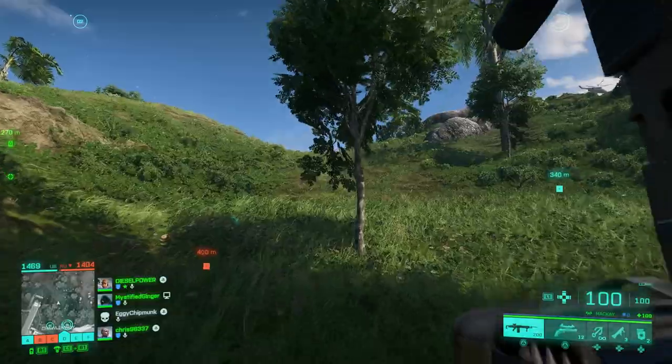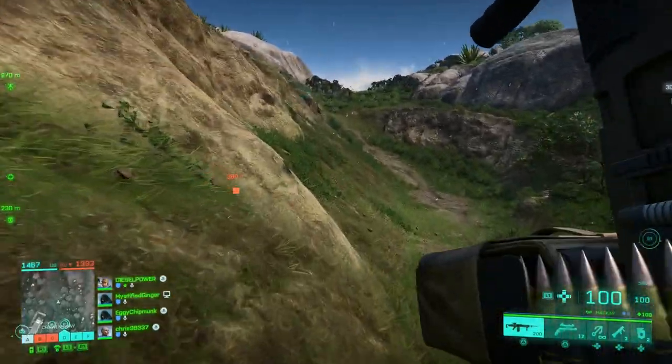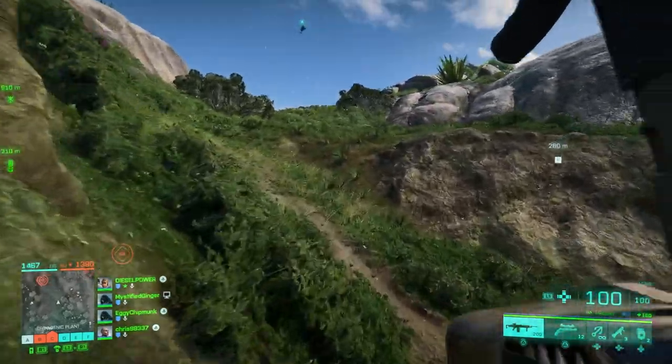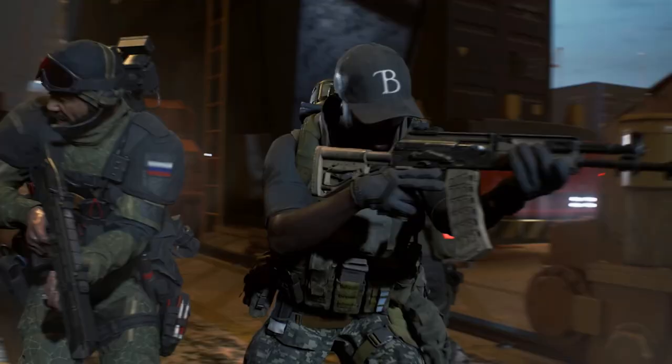Hazard Zone really looks fun — we see a lot of key gameplay across a variety of maps, since it takes place on all seven maps at launch. Coming out of the beta, the specialist appearance was a big controversy with everyone looking the same. We did see a lot of new specialist skins in the trailer — for Boris, Webster, and others — with unique camouflages and different digital patterns.